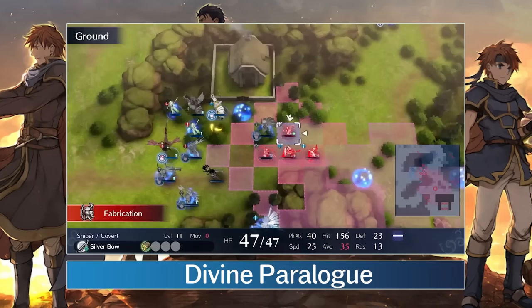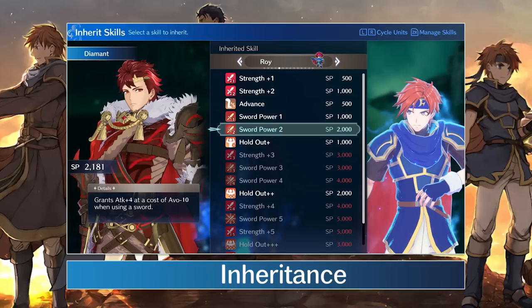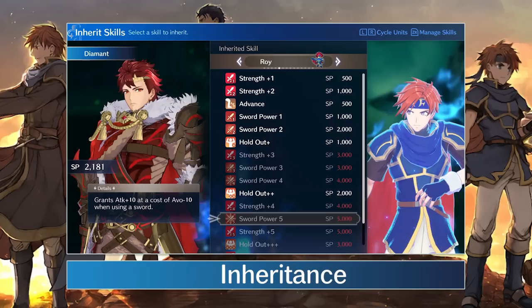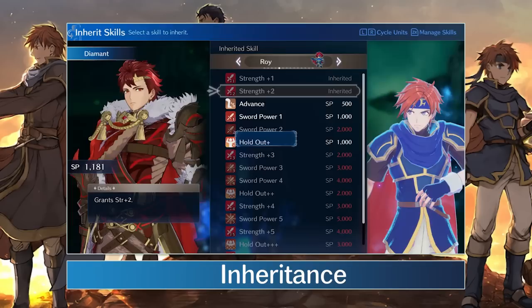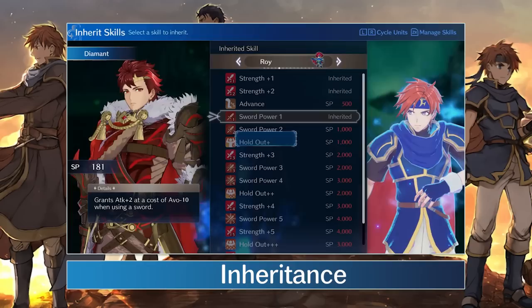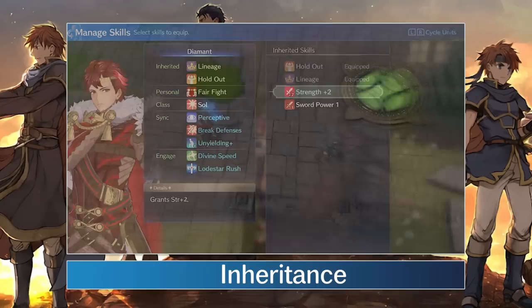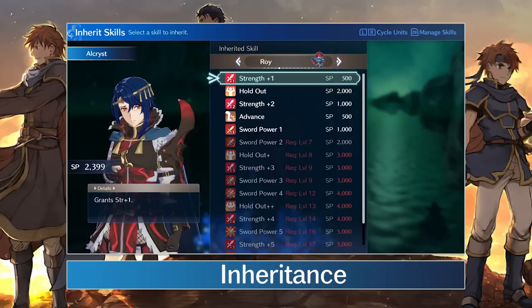Roy has two other inheritable skills: Strength Plus and Sword Power. Both of these cost a lot of SP, but they can massively increase your damage output. Strength Plus is a simple exchange of 1000 SP for every point of strength you want. Sword Power only works for Sword Users, but it grants plus 2 attack per 1000 SP. Sword Power also gives you minus 10 avoid regardless of level, but that is hardly a drawback worth mentioning when it adds so much extra damage. So if you're a Sword User with extra SP to spare, you'll always want Sword Power; otherwise, Strength Plus might be worth it.